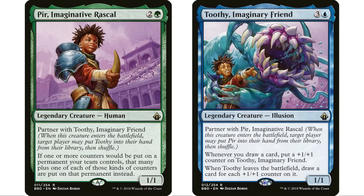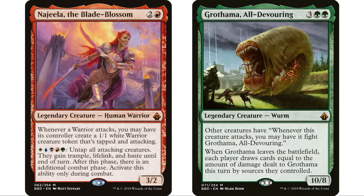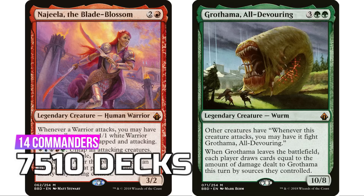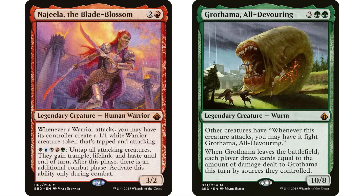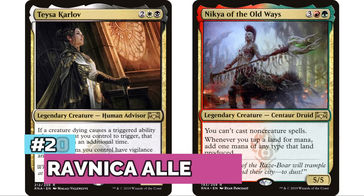There are six partner-with commanders in Battle Bond, which because they can be played separately counts as 12 legendary creatures, plus the two single legendary creatures Najeela and Grothama — so 14 legendary creatures in all. All decks combined total 7,510. This is a really fun Commander set not made specifically for Commander, and I encourage people to revisit it.